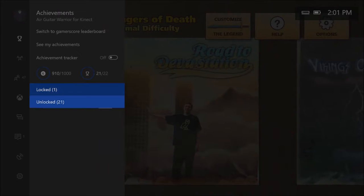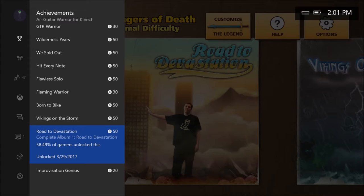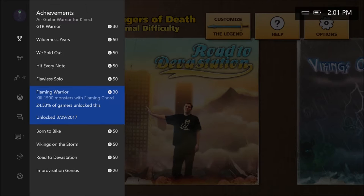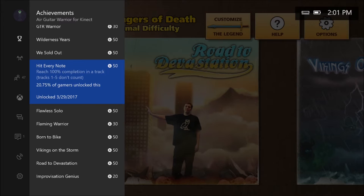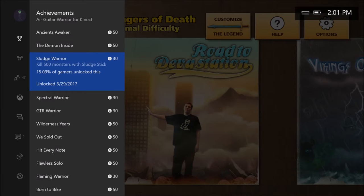There are 22 achievements. I only have one left, and that's to get to level 30. I'll show you how to grind for that. Complete a level without running out of balls — you can do this on any of the beginning levels very easily, just make sure you keep switching. You have to complete each album for an achievement, kill a certain amount of monsters with each guitar, complete a track without losing health, and also reach 100% completion — that's for hitting all the enemies.